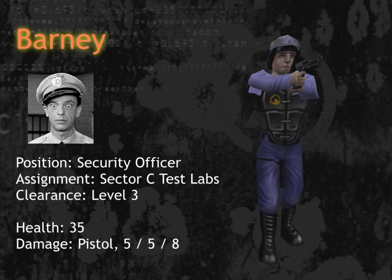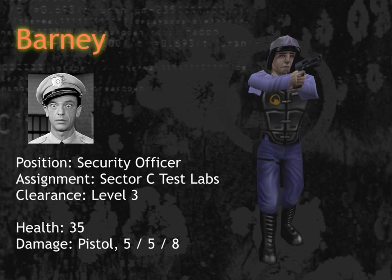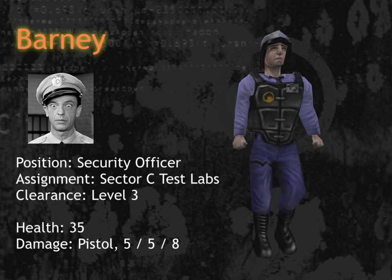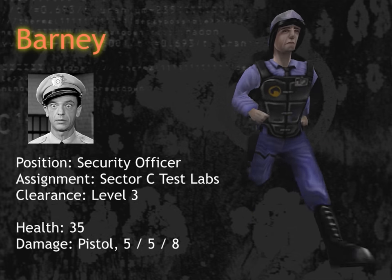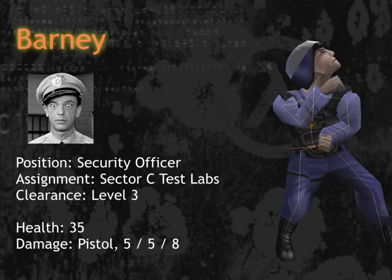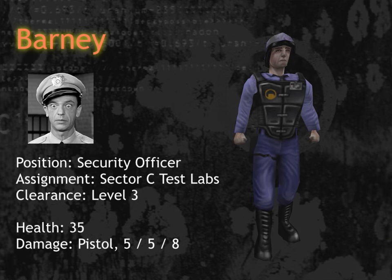Nowadays game characters might be made up of 40,000 or even 100,000 polygons, but Barney here is made up of just 785 polygons — actually four times more than characters in Quake 2, which came out just one year earlier. Something that really set Half-Life apart from other games was its skeletal animation system. Each character is given a set of bones underneath the model's skin; these bones move and the model deforms around them. This made it easier to animate characters, and lots of reviewers commented on how Half-Life's skeletal animations made characters extremely lifelike.